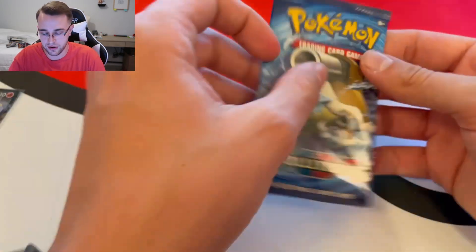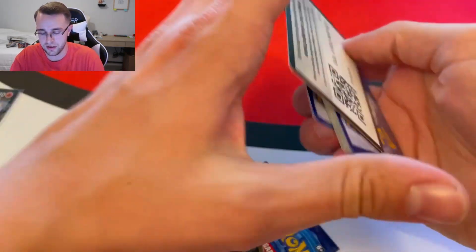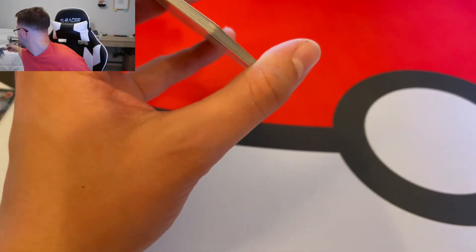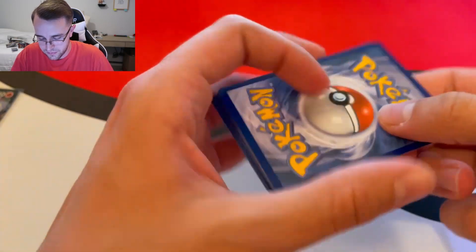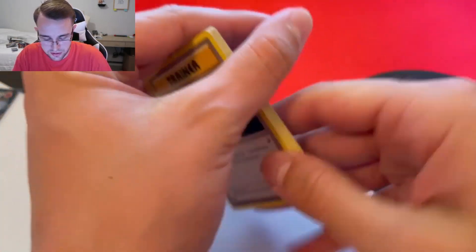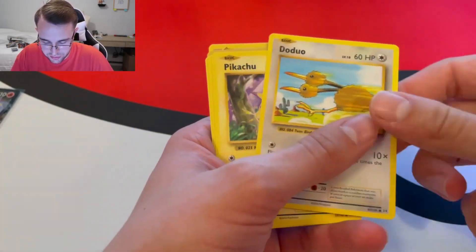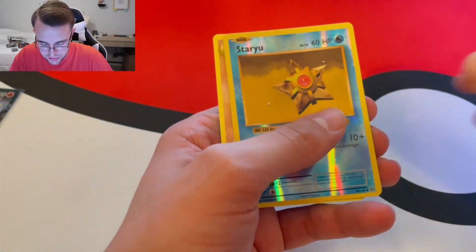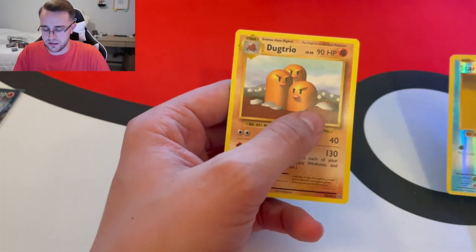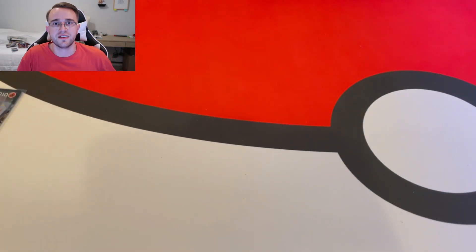Now we're going for the Evolutions pack — maybe we'll get lucky and get the Charizard, but one can only hope. We've got three chances at it today. Give you the code card — I believe it's three in Evolutions. Full Heal, Machoke, Potion, Doduo, Pikachu, Staryu, Onix, Weedle, Staryu, and Dugtrio. Dugtrio always haunting us in these videos.